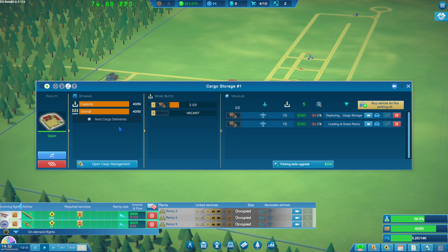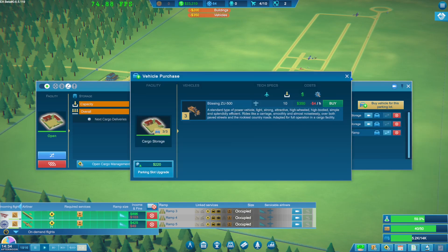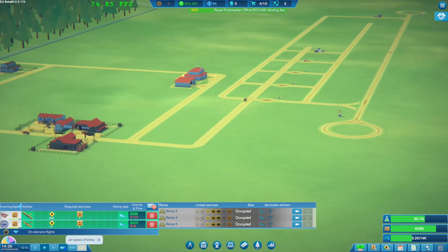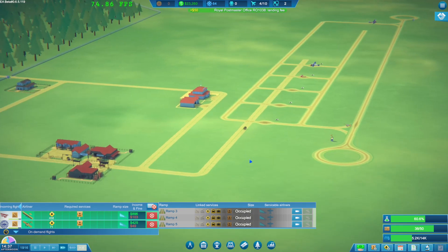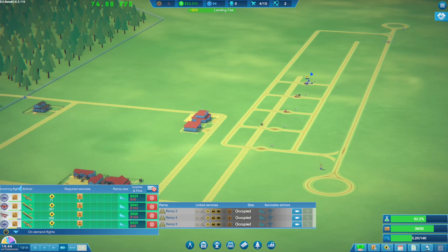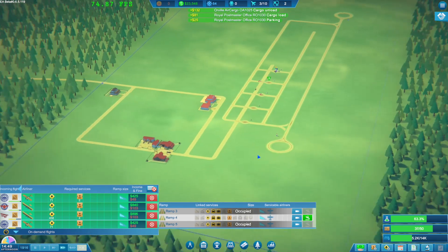Why do we have multiple work slots open? Cargo management, parking slots. Most vehicles can be used at the same time. Let's upgrade - get another parking slot and grab another vehicle. We've got a fair bit of money so we can deal with that. Let's speed things along to get our cargo sorted quickly. At some stage we'll start building more buildings and facilities.